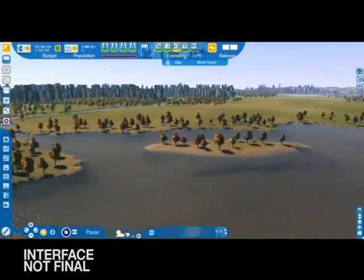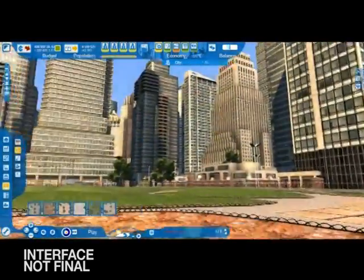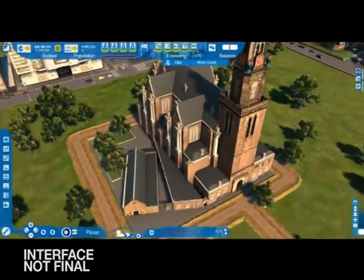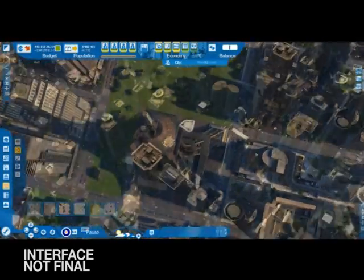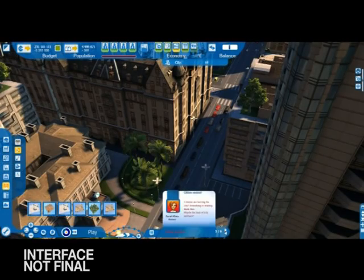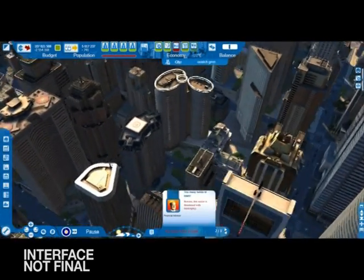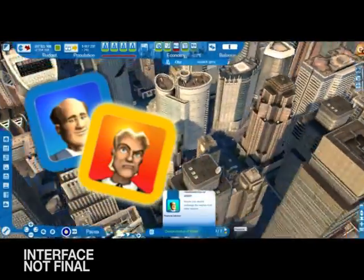A city with a healthy budget can invest in its environment by building public parks and various types of monuments that will attract tourists. Cities XL also provides you with a mine of information to help you manage the different problems that may arise as your city develops. For example, regular alerts from your advisors will highlight the budgetary or social issues that need to be addressed.